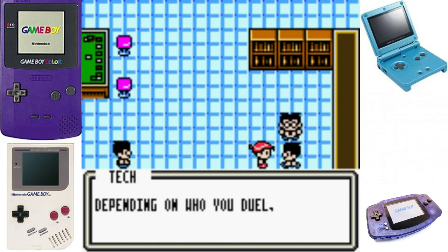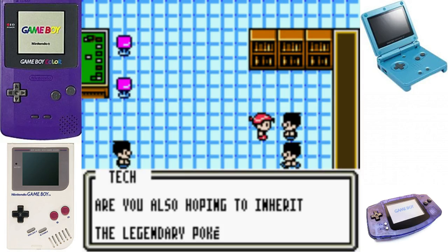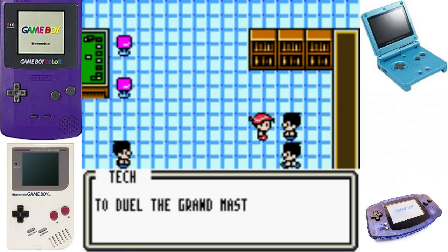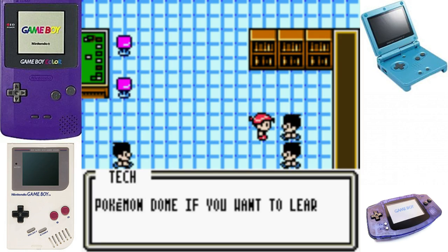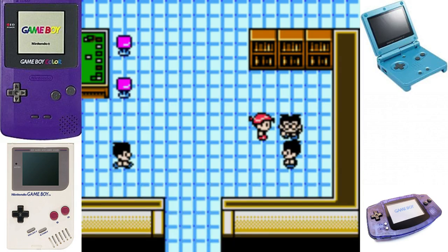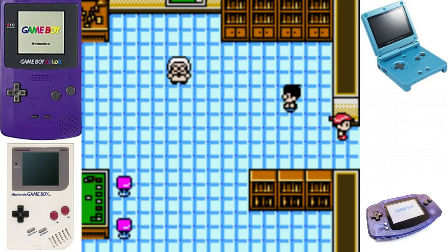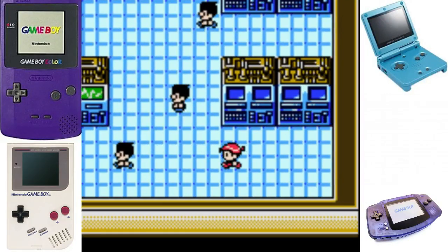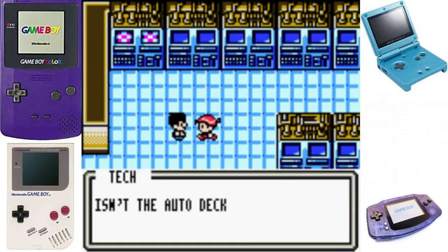If you defeat a club member you'll receive a booster pack - 10 cards, different depending on the pack you receive. The legendary Pokémon cards - you must defeat the grand masters to get them. Each club has a master medal. And there's the auto deck machine in the left corner - as long as you have the necessary cards, that machine will automatically build a deck for you.